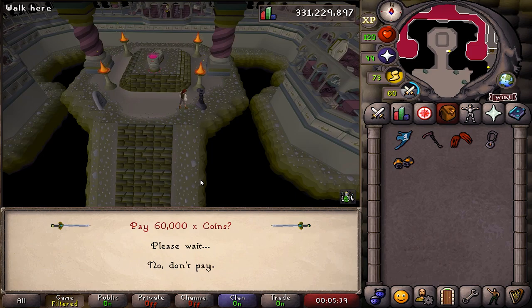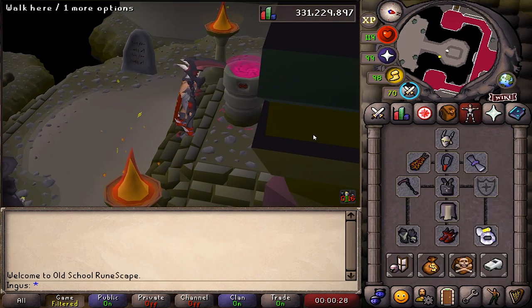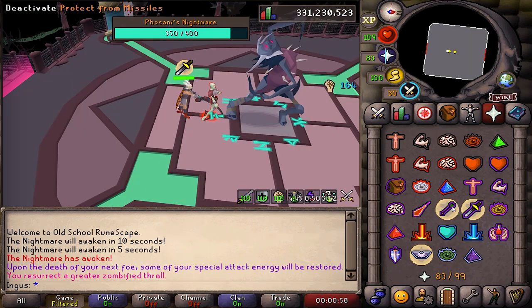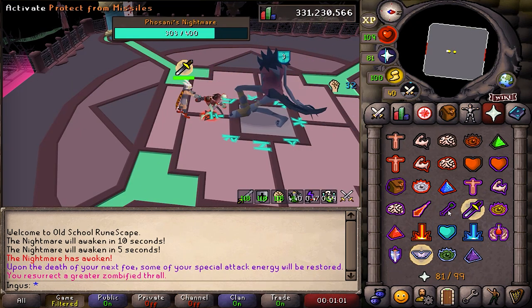Sister Sangha — nice, only 60k. All right boys, we're ready to go for the first Nightmare kill. This is the very first one. We need to do three dodges when she does that shadow attack.